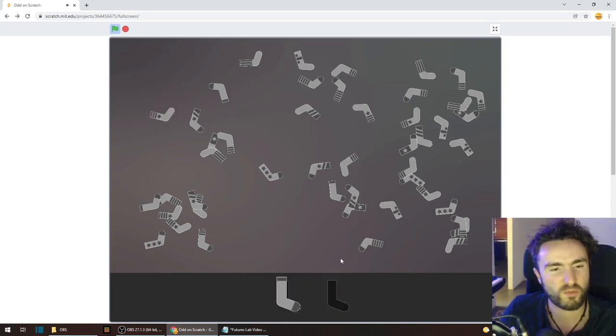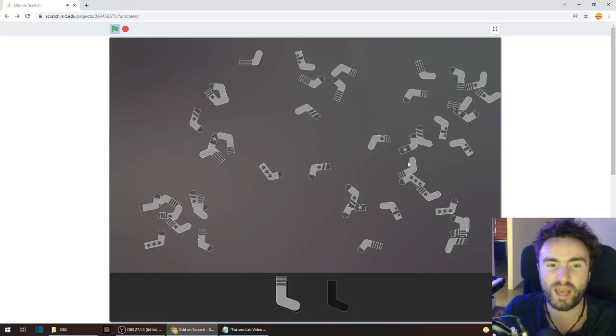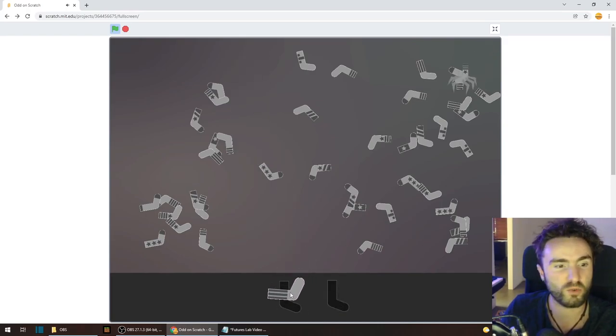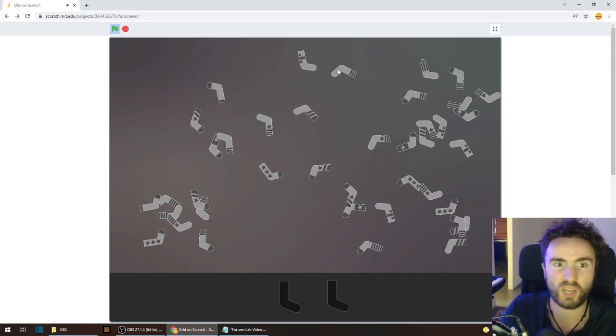So what was the theme of the Global Game Jam in 2020? The theme was called 'Repair' — like you repair something, you fix it. When we heard the theme, they show you this really cool video, and myself and the person I was making the game with — Kim Larking, my wife — watched it and thought about the theme.